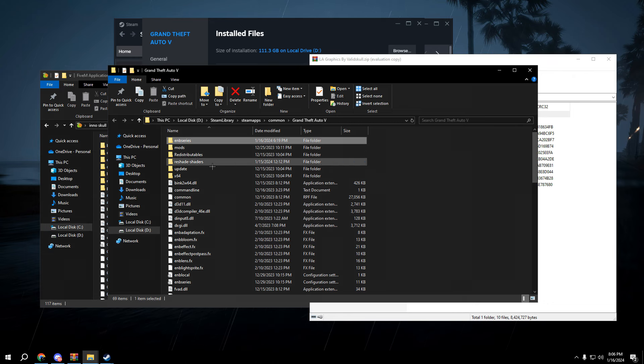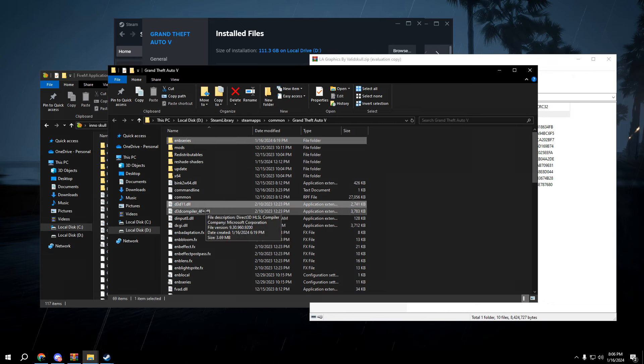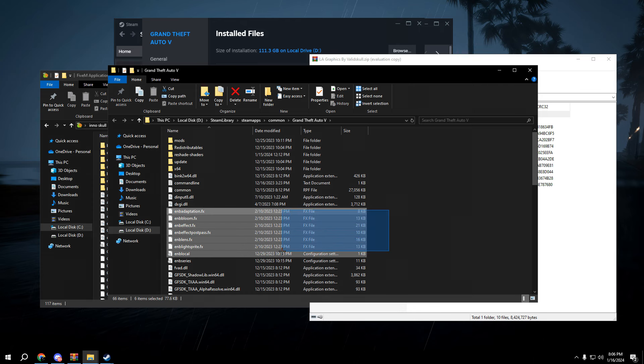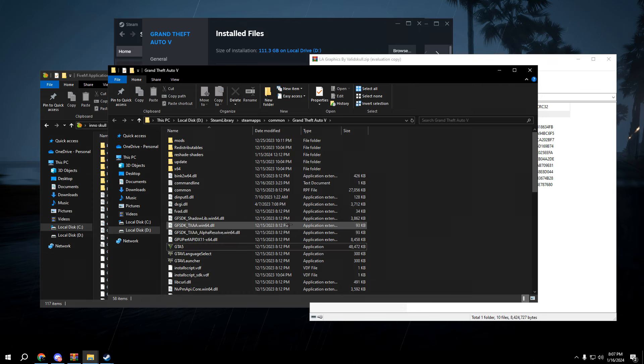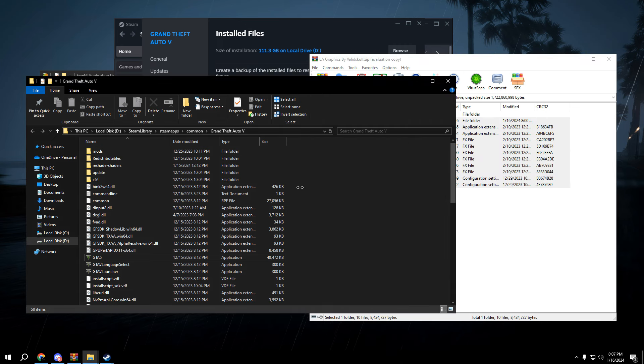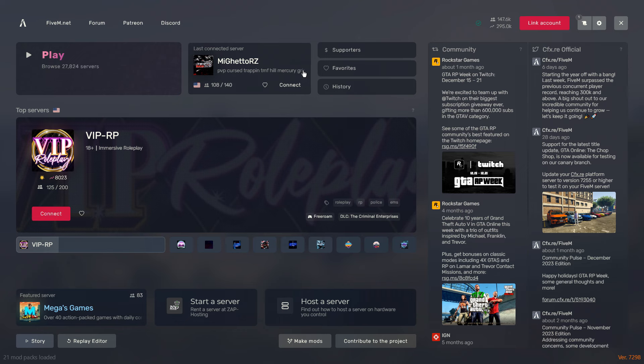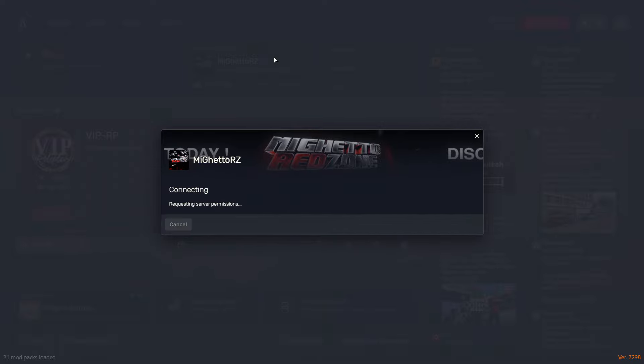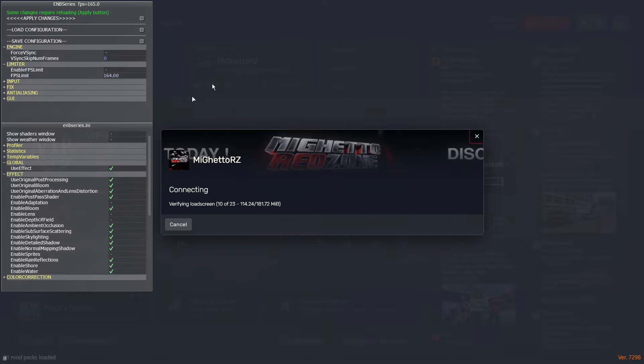Go to the ENB folder first. Before you install the ENB, delete anything that says ENB or quant. Highlight those and drag the new ones in. Then just load up in a regular server or whatever server you play on.